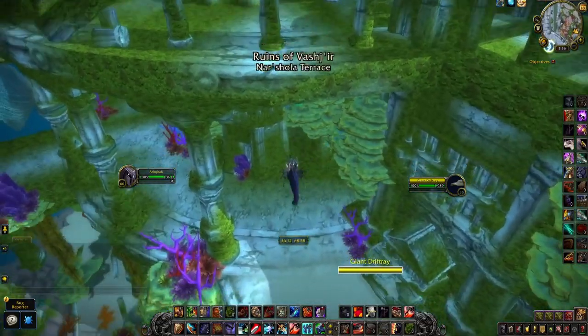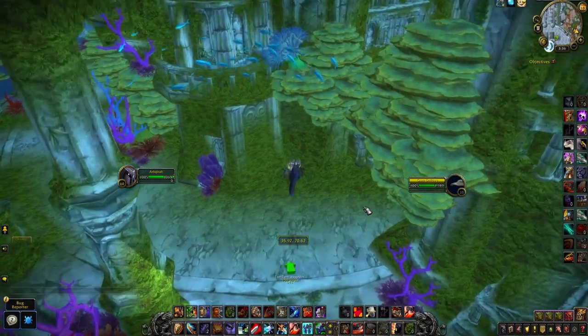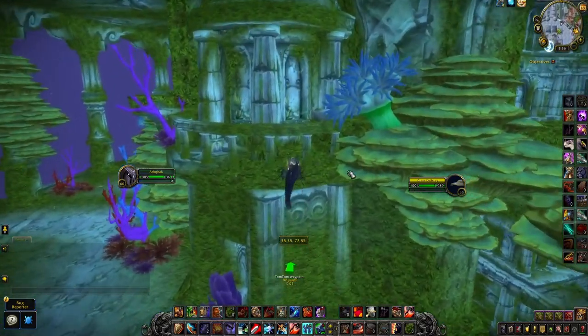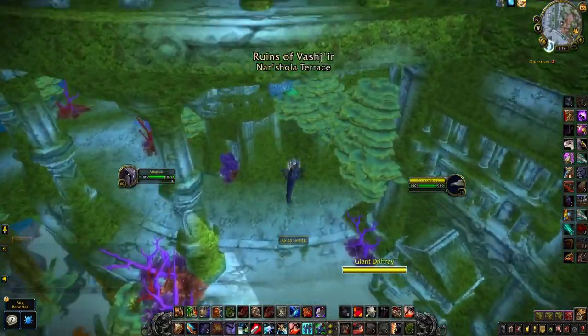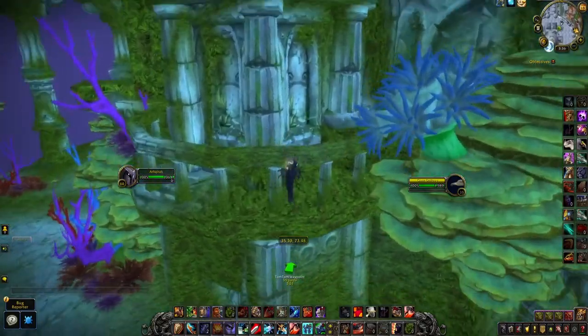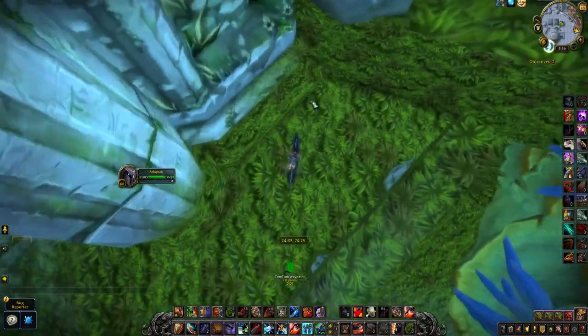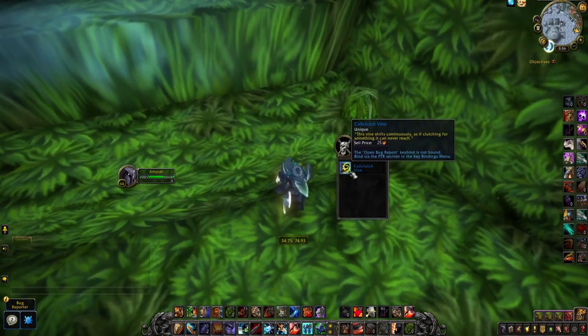Last stop, we need to get the Coil Clutch Vine. This one can be found in the Shimmering Expanse, which is the sub-zone of the Cataclysm zone Vashj'ir. The location is right here on the map. However, keep in mind when you arrive that you have to go below the platform to the coordinates I've given you, and not above. When you arrive, it's a pickup item sitting on the balcony right here, and it's quite hard to see.